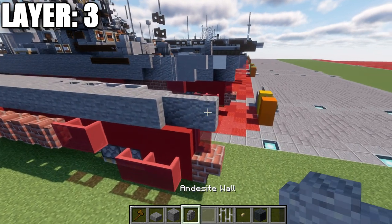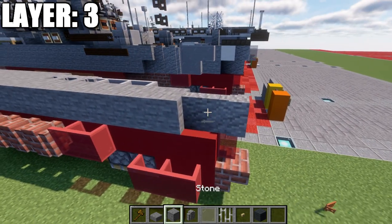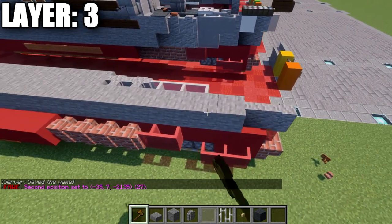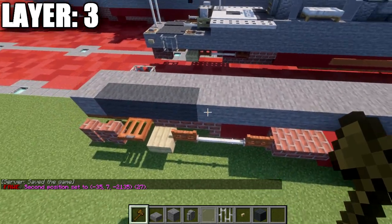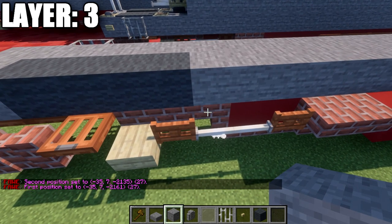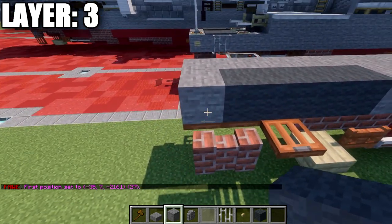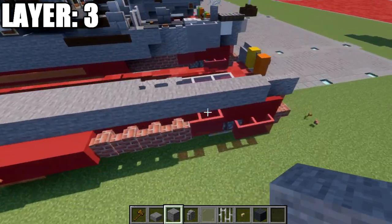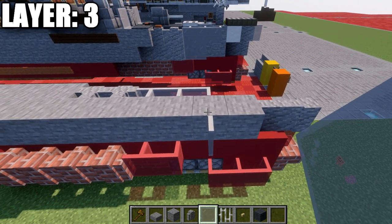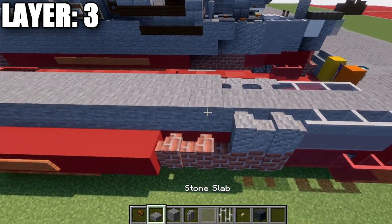Moving into layer number three. Place down an andesite wall on top of this red stained glass pane, and another andesite wall right behind that. Then take our stone blocks and place down a row going back a total of 27 blocks, ending right on top of this brick upside-down stair. Then place down four gray wool blocks back, and then another stone block on the end. Going back up to the front, place down a light gray stained glass pane off this second block, and then two stained glass panes back from it, then two andesite walls.